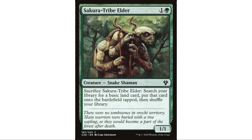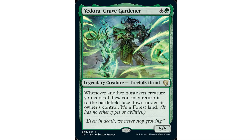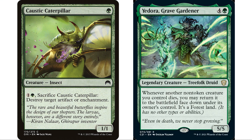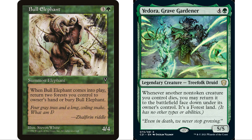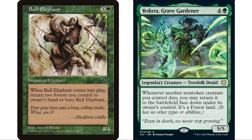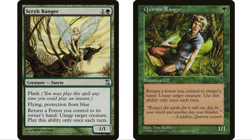Sakura-Tribe Elder is a great example: sacrifice it to get a land, then it comes back as a land — effectively two lands from one creature. Caustic Caterpillar can sacrifice to destroy an artifact or enchantment, then becomes ramp. Bull Elephant enters and returns two forests to their owner's hand — but those forests are actually face-down creatures, so my Sakura-Tribe Elder and Wood Elves return to hand as creatures again with reusable abilities.